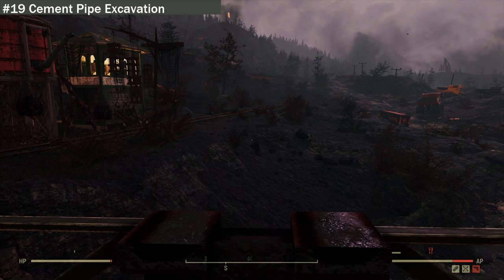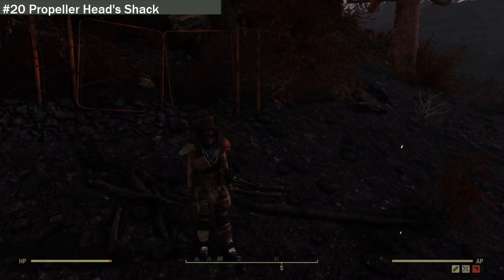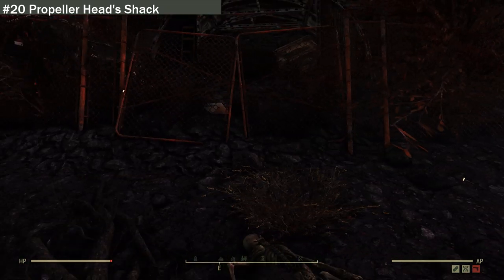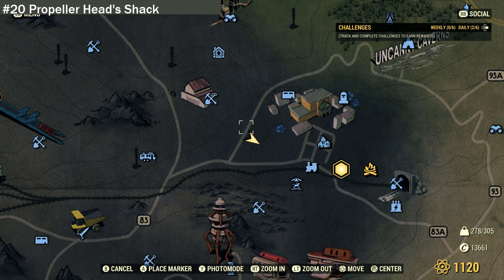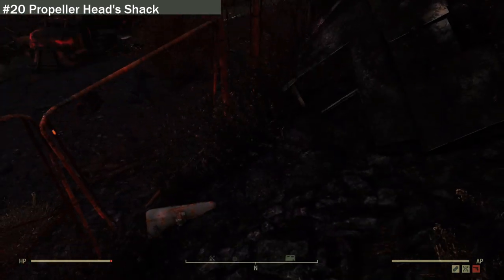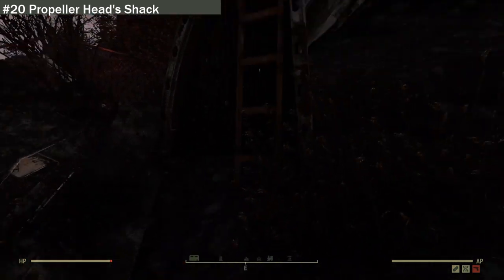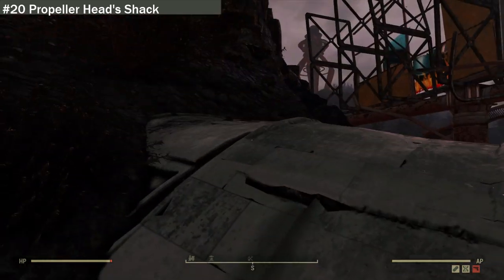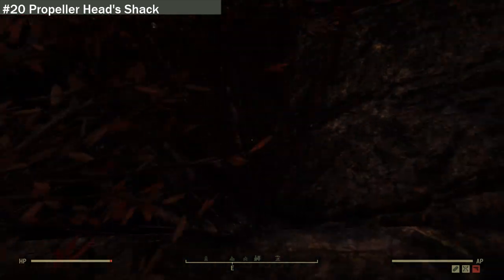The next location is number 20 — Propper's Heads Shack. It's just a little bit off the Burning Mine and just down from Lewisburg. At this location we can find one dead skeleton; if we hop over his fence we find a toolbox with no loot in it. There is a ruined shack — it looks like this was a functioning shack at one time but sadly a landslide claimed it.